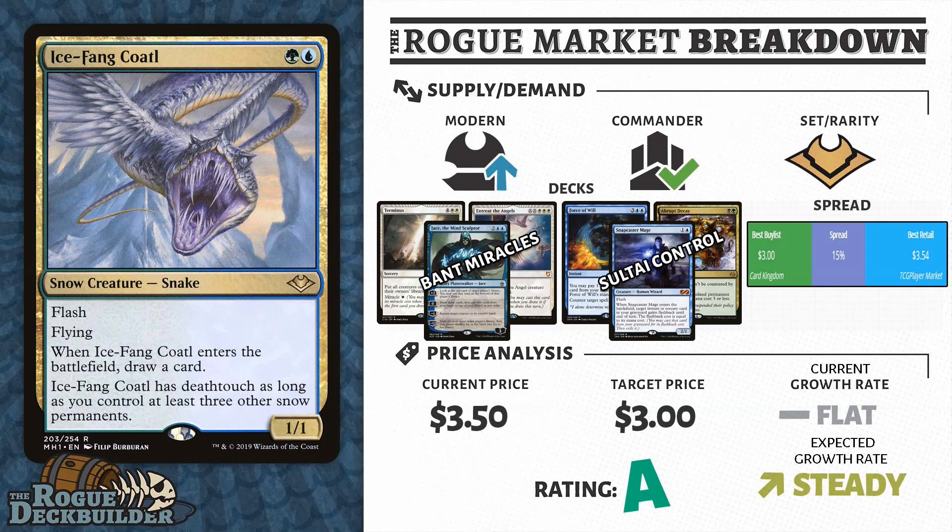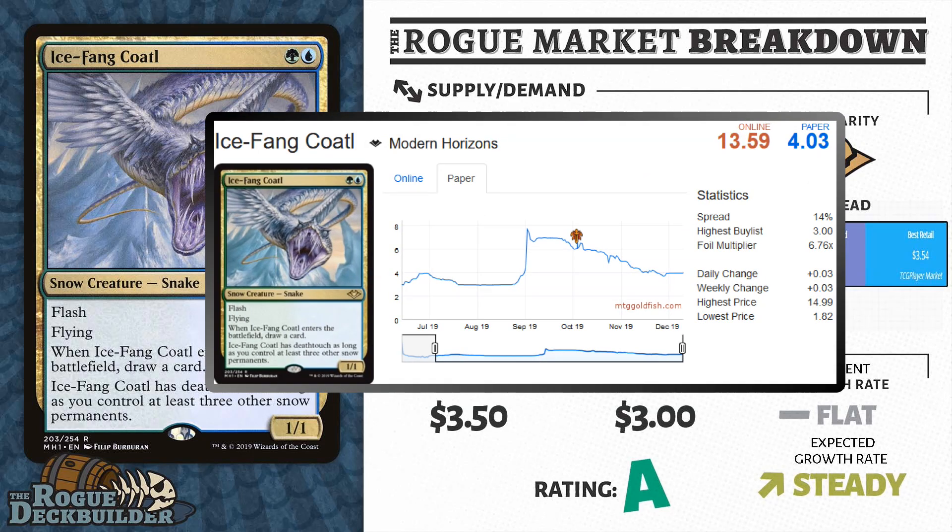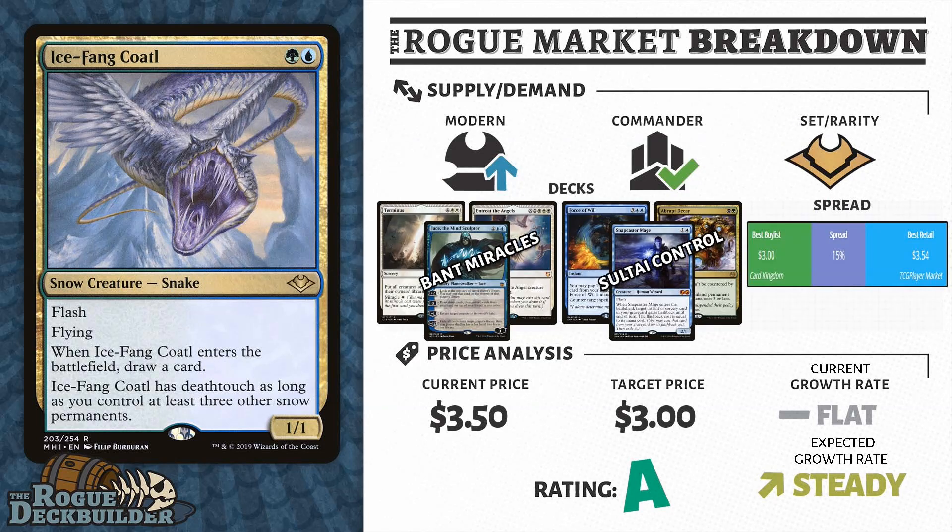I like Ice-Fang Coatl even more than Baleful Strix because it has overlap between both Modern and Legacy, and I'm sure many Commander decks actually run it too. It does everything you want: it cantrips, has Deathtouch, Flash, and Flying, so it's going to be a removal spell and a draw spell in the various formats it's played in. Picking these up around the $3 mark is very smart as the Modern Horizons supply is coming to a close.